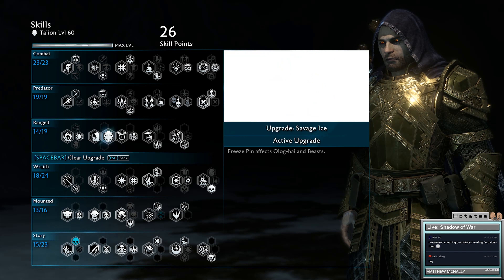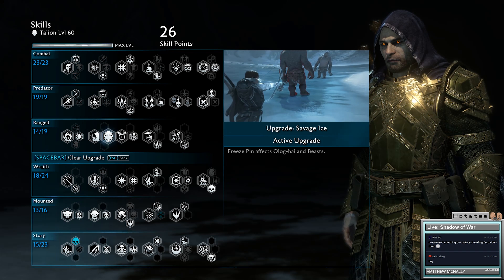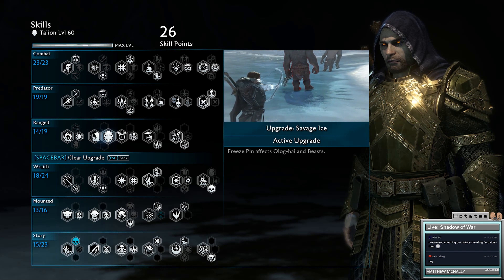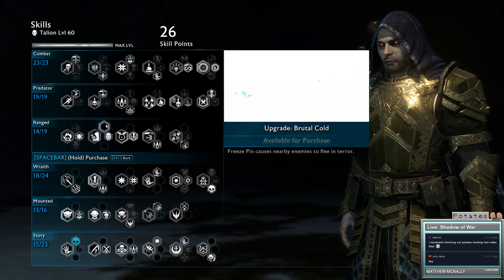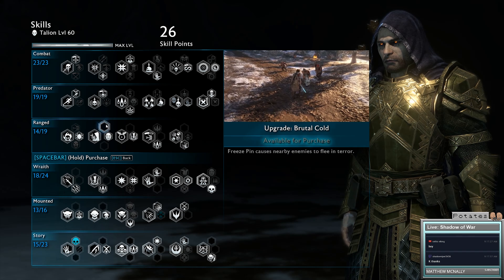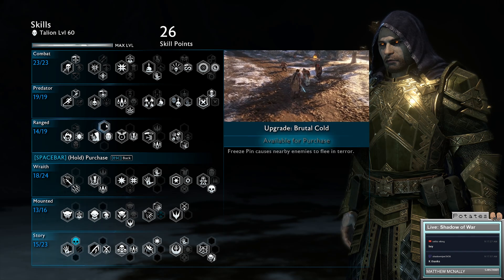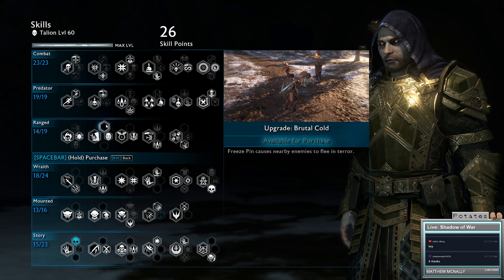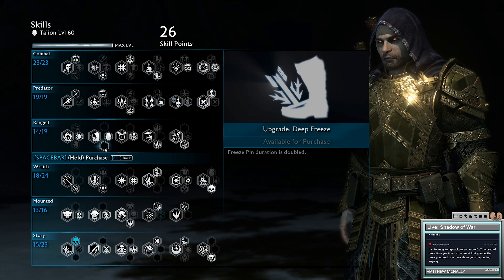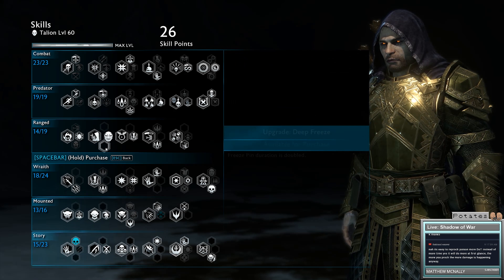For Freeze Pin, I use Savage Ice. The reason is because there are a lot of Olog captains I want to be able to pin down, and this will allow me to do so. You can make them flee in terror but I don't see the point. Deep Freeze is also good - if you're not facing an Olog, you can hot swap between those two.